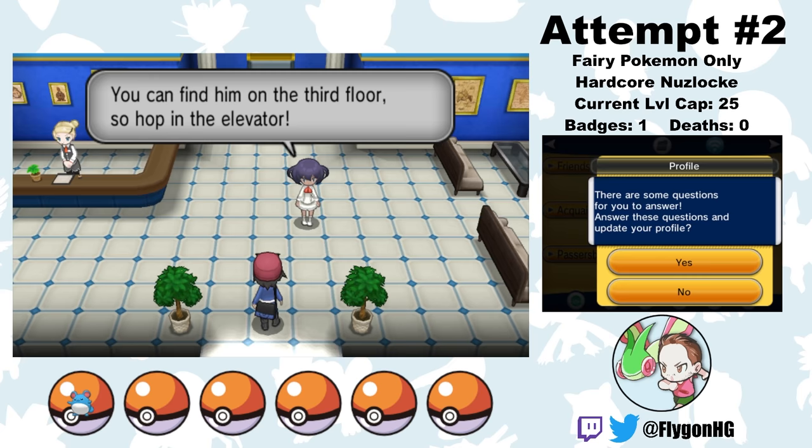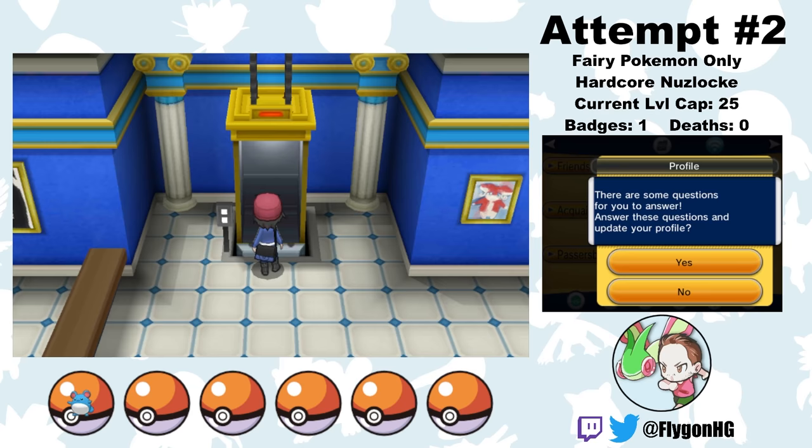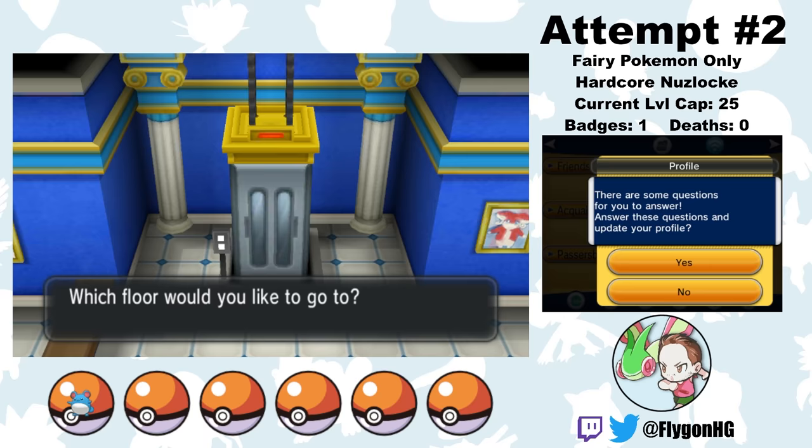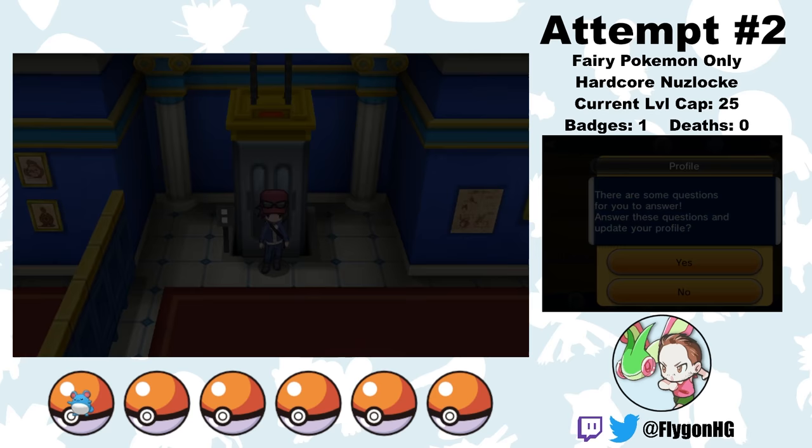From here, there's a huge chunk of the game before we get to the second gym, as indicated by the massive jump in the level cap. Just north of Santalune City, we get a second encounter on Route 4. Both Ralts and Flabébé can be found there. Flabébé is far more common, but it can also be caught a little later in the game. So if we delay this encounter and get Flabébé first, we would guarantee Ralts with the Species Clause. I decide to skip this encounter for now, which leads me directly to Professor Sycamore's lab in Lumiose City.